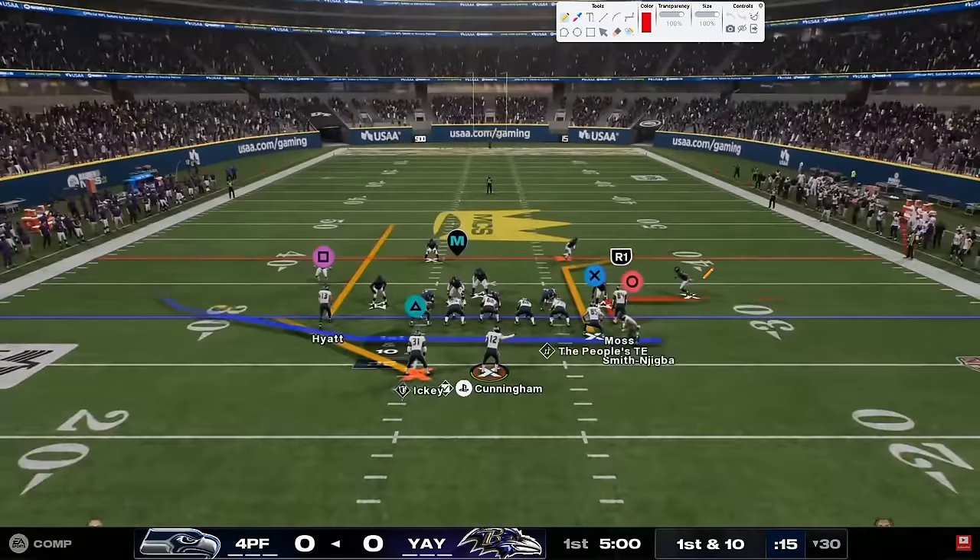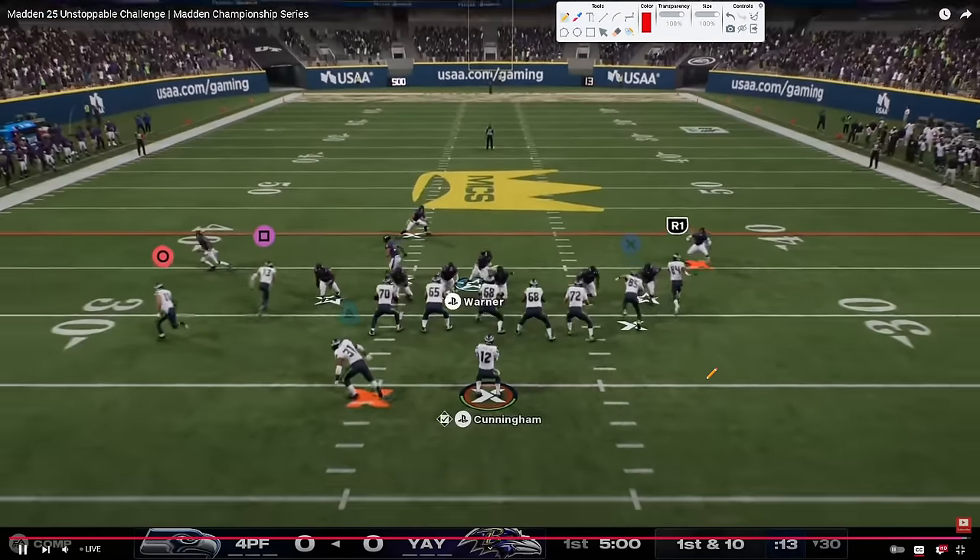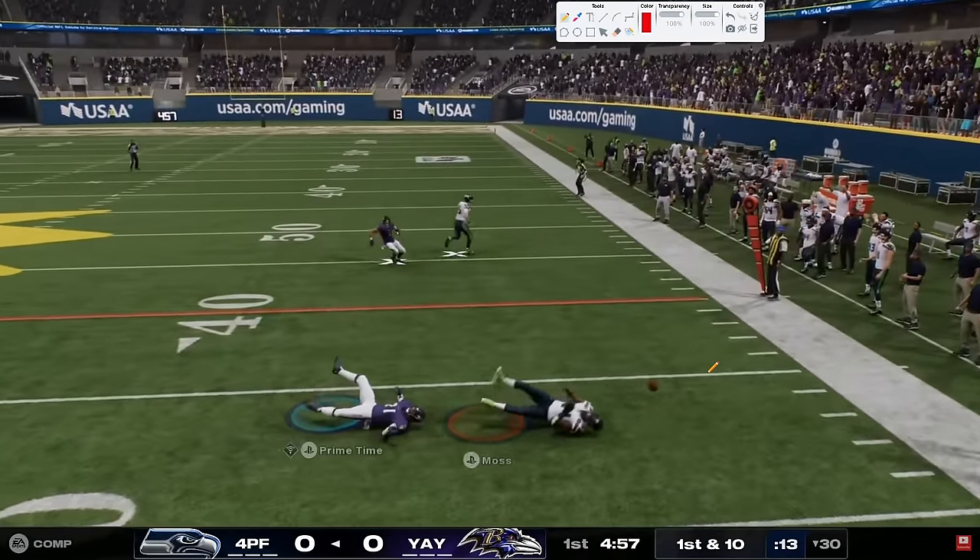We've got a nice combo here - a little flat, little tight end corner streak. Basically we've got a two-man game over here and a heavy five-out over here. Typically 3-4 odd is a man-line defense, that's why auto motion gives it a little bit of issues. You're going to typically get a send-six, so if that's the case this flat is a quick read. If this linebacker blitzes, we isolate this defender and can work that two-man game.